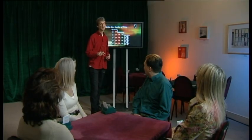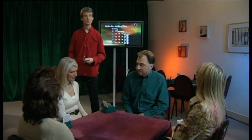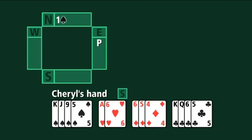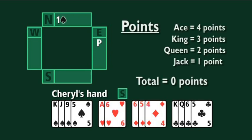Now we're going to look at some responding hands and explore all the possibilities. Let's say that Guy has opened the bidding one spade. The question is what should Cheryl bid? Let's think about those two goals of the bidding — first of all, to try to find a fit. Guy has opened one spade so he must have at least four cards in spades.